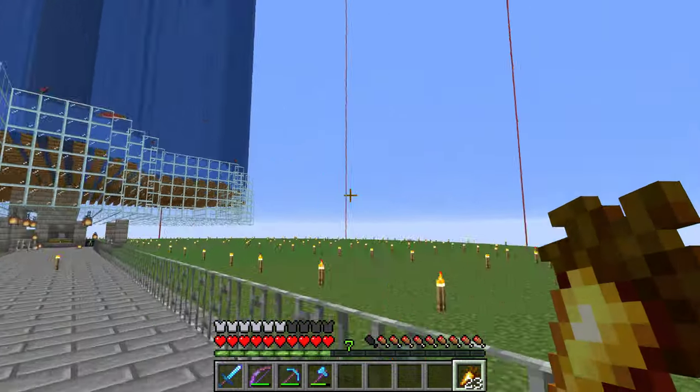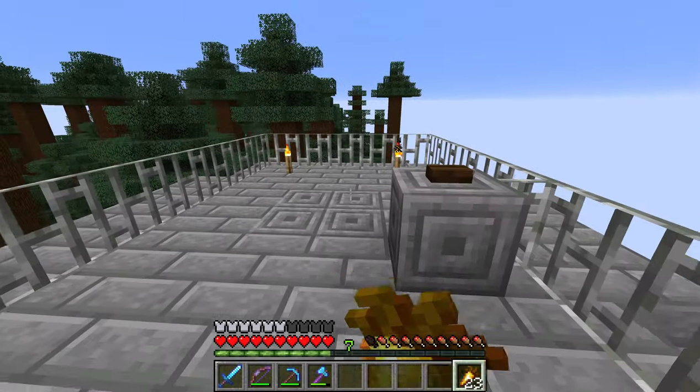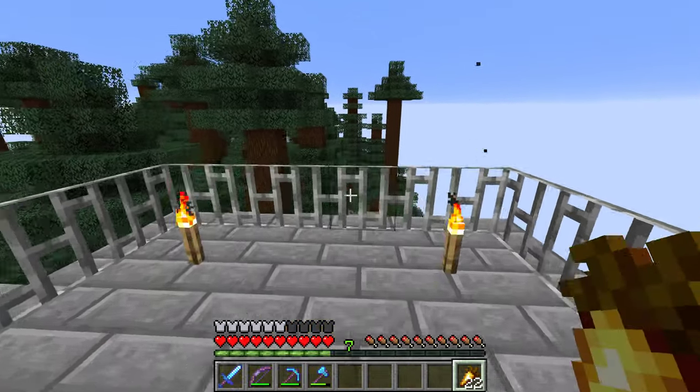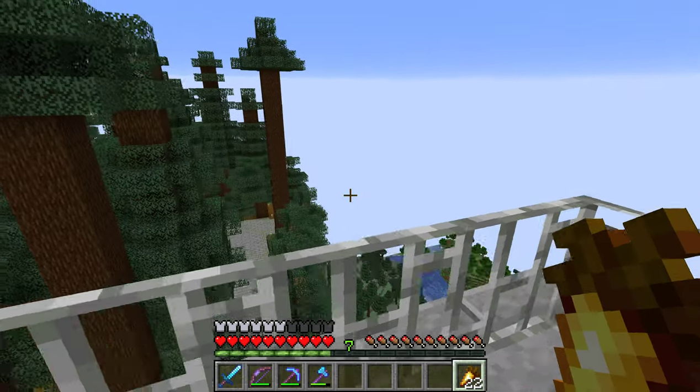And here we go. Here's the Drowned Farm you've seen before. We've got our little bridge here, and we've got the spruce area down below.